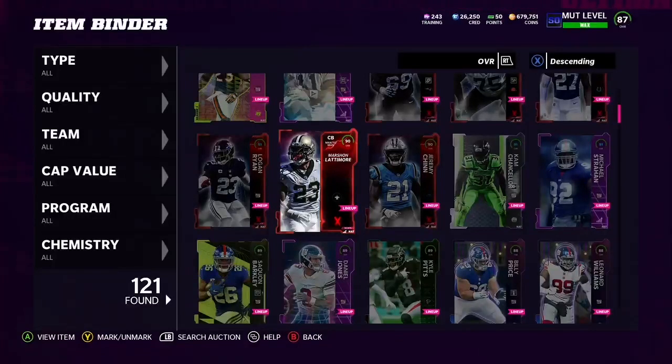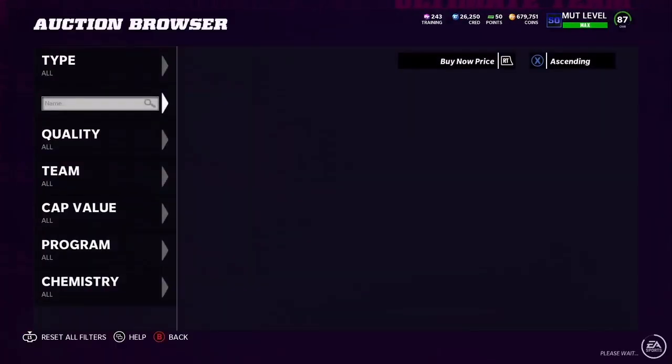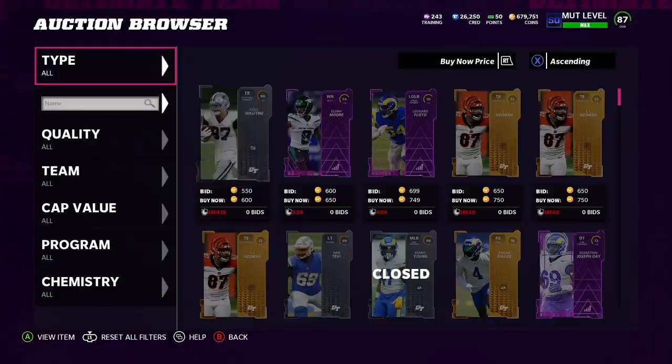Today in this video, I'm going to be teaching you guys how you can make guaranteed coins in Ultimate Team. I'm also going to cover a few risky re-rolls that can turn out to major profit, as well as at the end of the video, I'm going to be talking about a method that can literally get you banned, and why or why not you shouldn't be doing it. We're going to get through the safe methods fast so we can get into those bigger, profitable, but more risky coin methods.